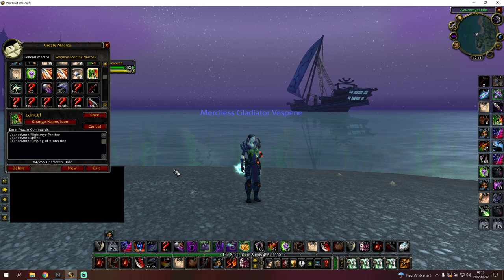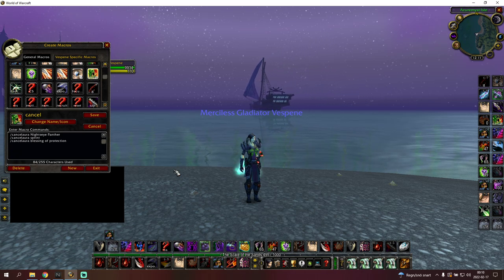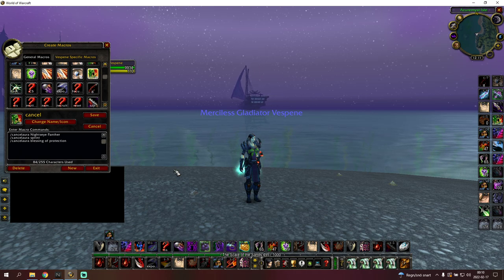Cancel aura for the Jewelcrafting trinket is important because people can see which direction you're going and can blink on top of you because of that. Cancel aura sprint is also good because if you get bad fear pathing — especially as humans when you don't have Will of the Forsaken — it's really good to not run to the other side of the world. Having a cancel aura sprint is pretty nice.